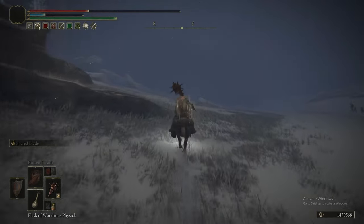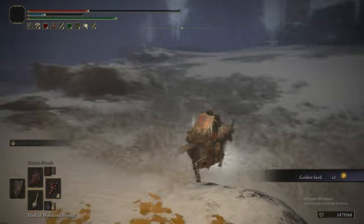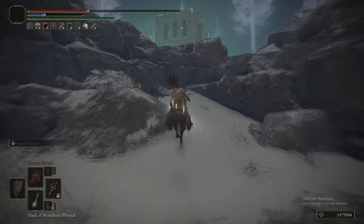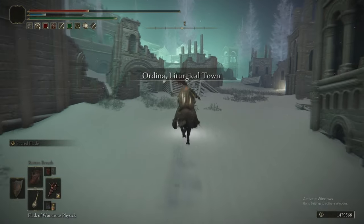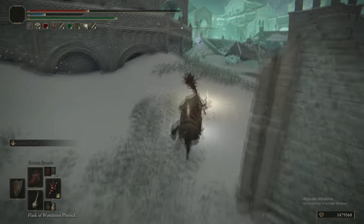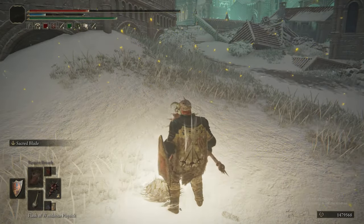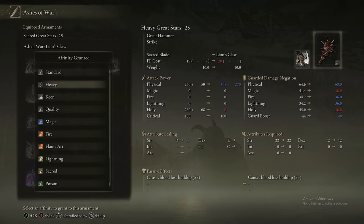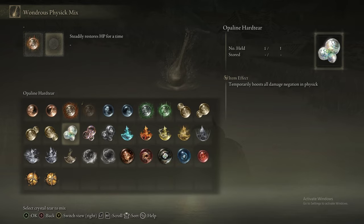Now we are heading to Ordina. There are a few things to do around Ordina before we get into the meat and potatoes of it. This whole area has a puzzle — quote-unquote — it's actually just a huge pain in the arse, but luckily we have a great method to make it not a pain in the arse. So we're presumably putting Lion's Claw back on. Like rock in rock-paper-scissors — good old rock, nothing beats it.